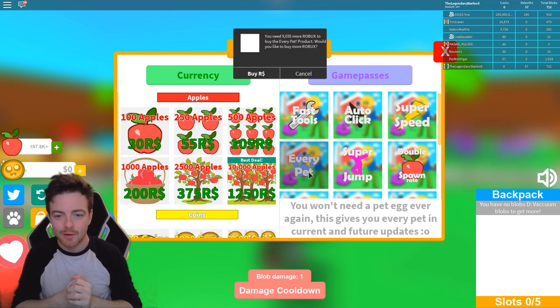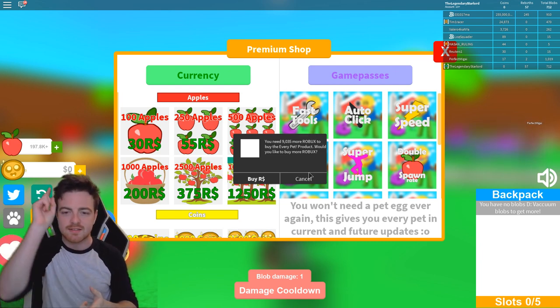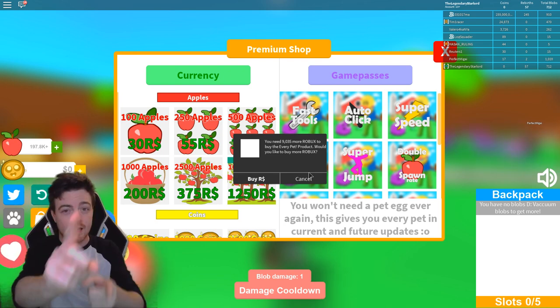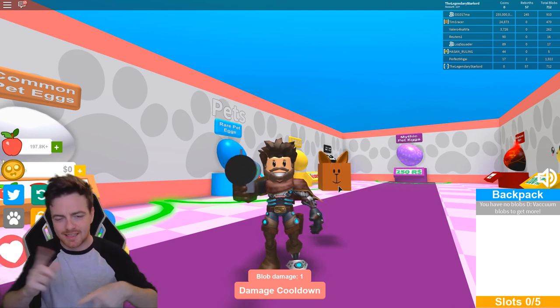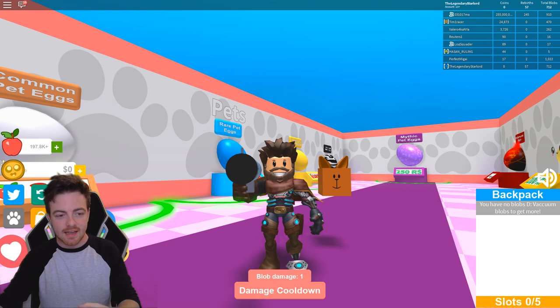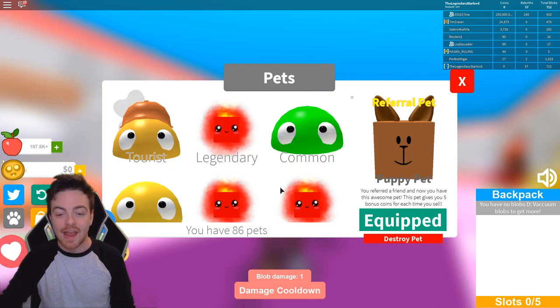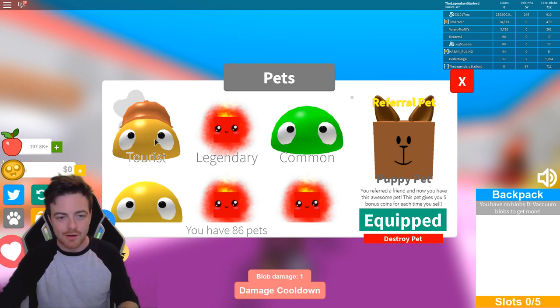If I click on 'buy every single pet' right now, I've got around 5,000 robux on my account but it says I need 9,000 more. So I'm going to buy some robux and I'll be right back. Okay, I'm back and I've just purchased every single pet. It doesn't show you what pets it gives you, but I now have 86 pets. Beforehand I had 12 pets because I'd already bought a couple with robux and some coins.